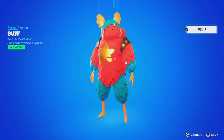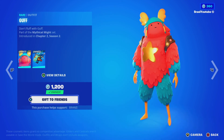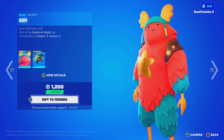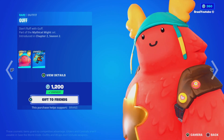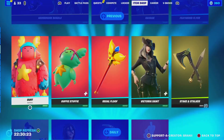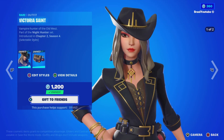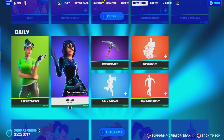Then we got Guff — y'all remember we used to see Guff in the item shop like every week? Now it only appears like every two to three months. It is finally back — good to see it back. Here we got a bag bling, the pickaxe, and these skins are back.